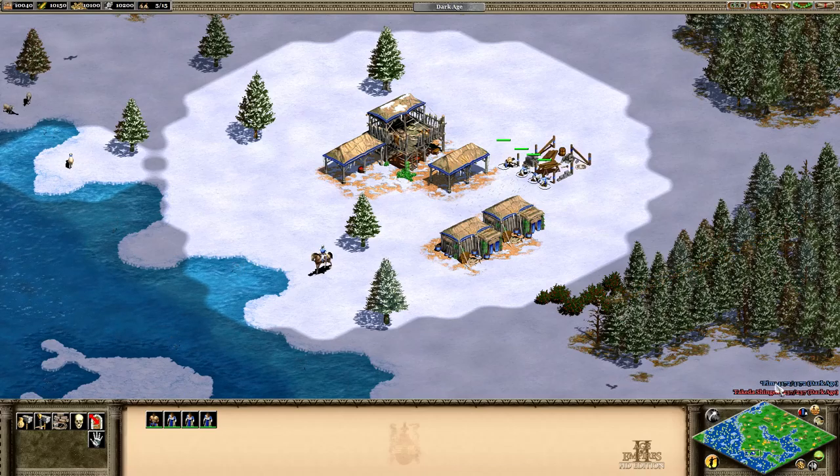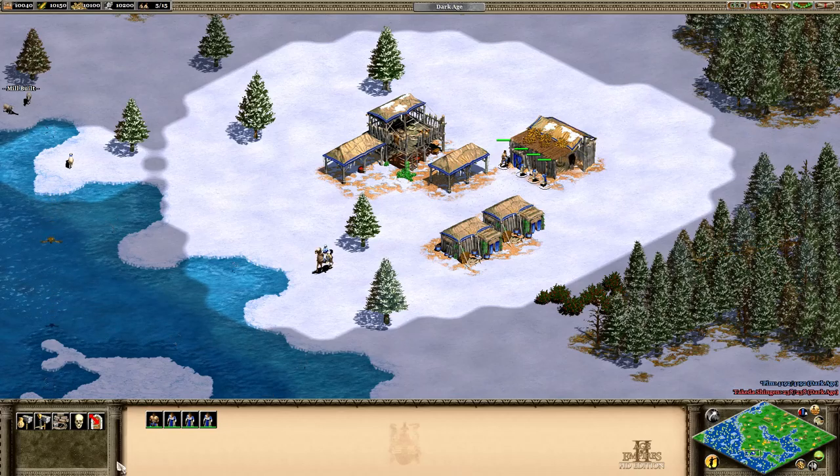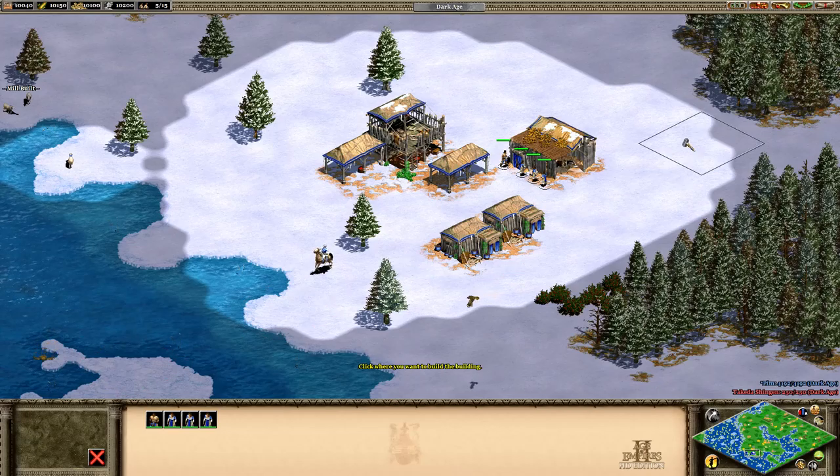You can see a little thing here - I think that's economy. Pretty nice right now, obviously because I used the cheats my economy is better. Let's place a farm.